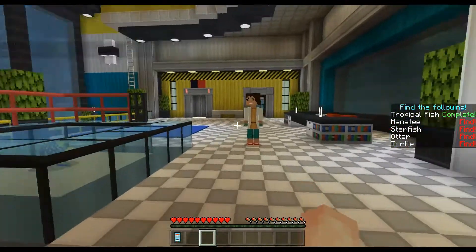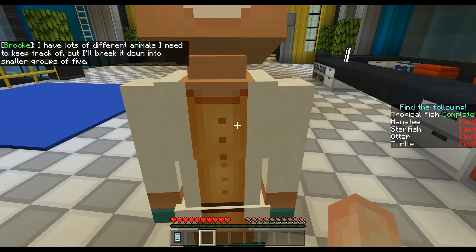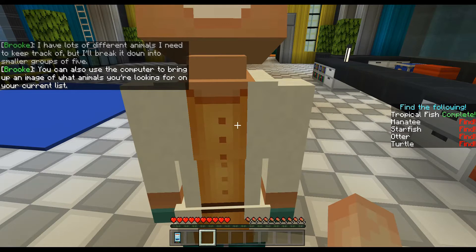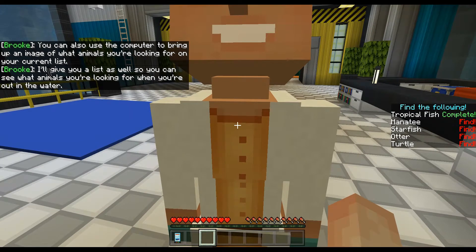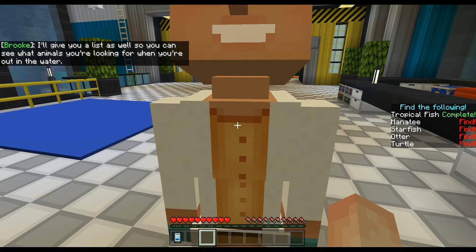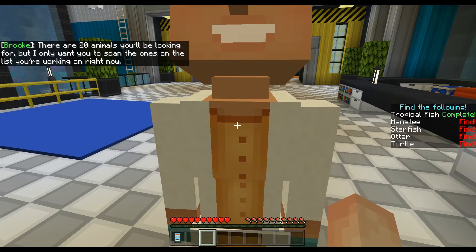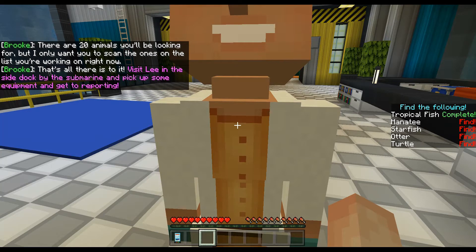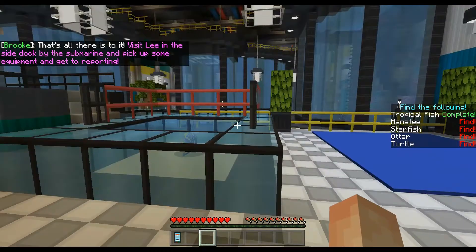Now how do I go out in the ocean? There are lots of different animals to keep track of but we'll break it down into smaller groups of five. You can also use the computer to bring up an image of what animals you're looking for on your current list. There are 20 animals you'll be looking for, but I only want you to scan the ones on the current list.